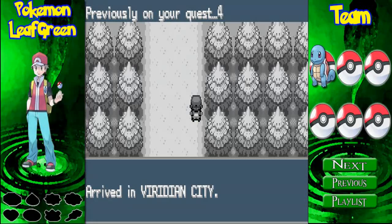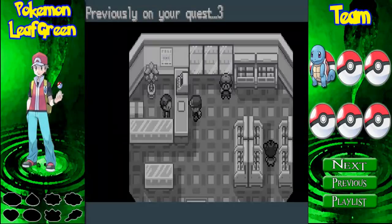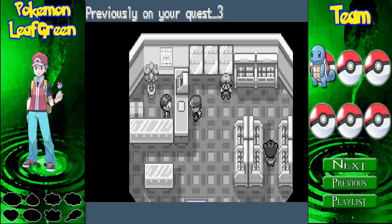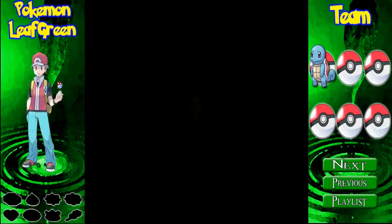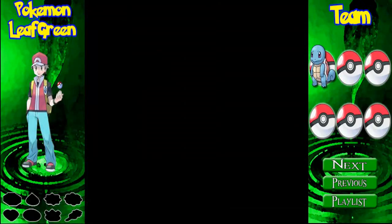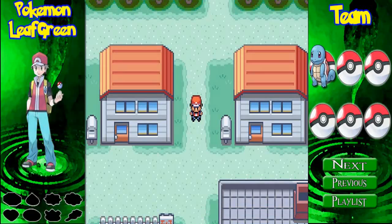Previously on Pokemon Leaf Green, we arrived at Viridian City, obtained Oak's parcel, left Professor Oak's research lab, got the town map from Daisy, and saved the game. Hey everybody, this is the Savage Dingo. Welcome back to more Let's Play Pokemon Leaf Green. In our last episode, you already saw in that little recap.